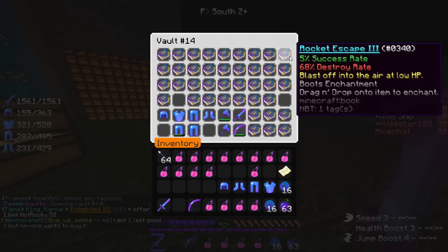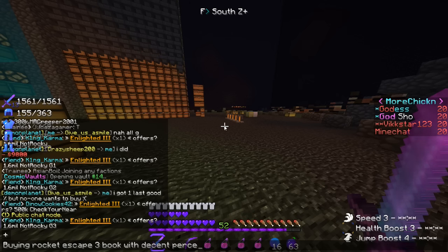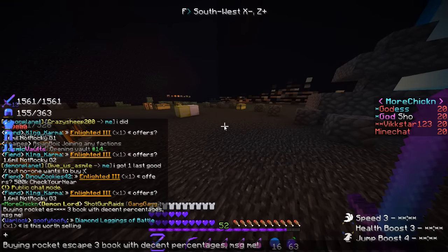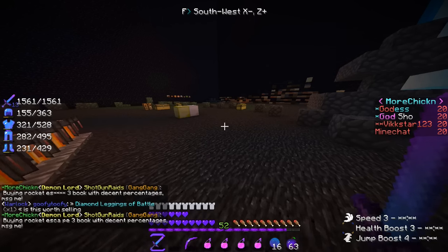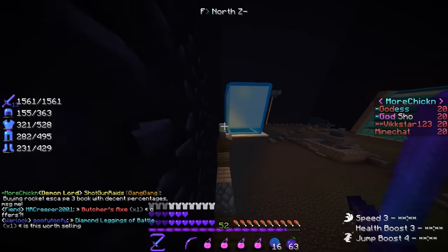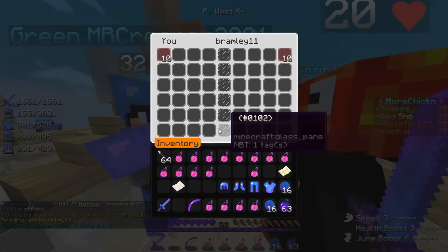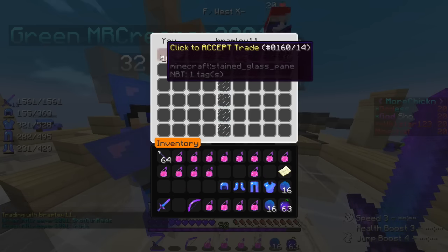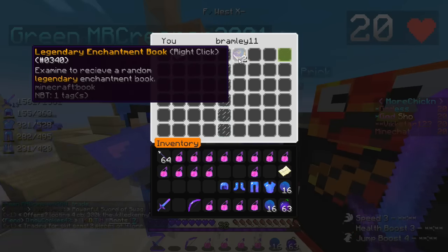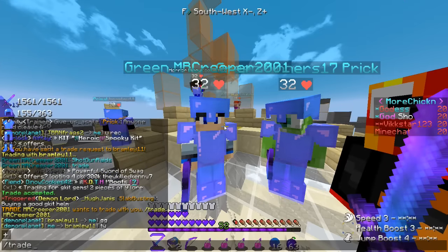That was the other book - I need Rocket Escape Three. Buying Rocket Escape Three book with decent percentages, MSG me. Okay the chat filter is blocking the name so we're going to have to bypass it - there you go, that should work. I'm currently at desert warp, so I'm gonna go ahead and trade Bramley over here. He actually has what I need - two legendary books for 375k, and he said he'd do 200k for me but I ended up lowering it a little. Thanks to Bramley!